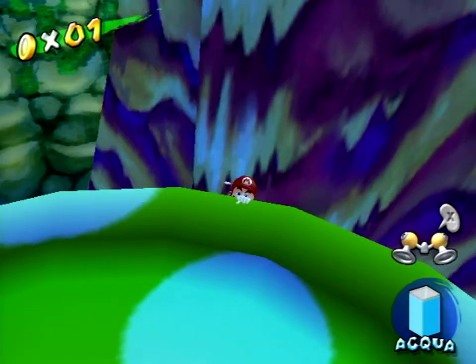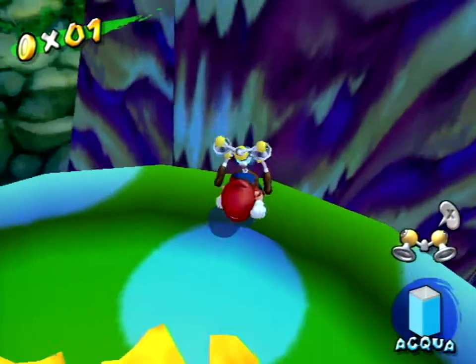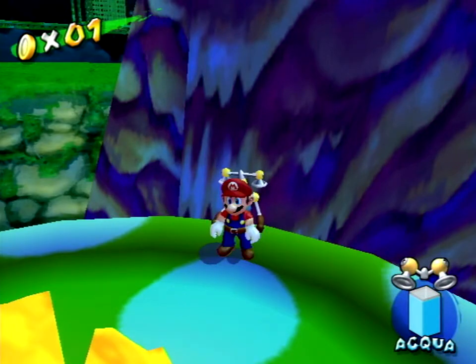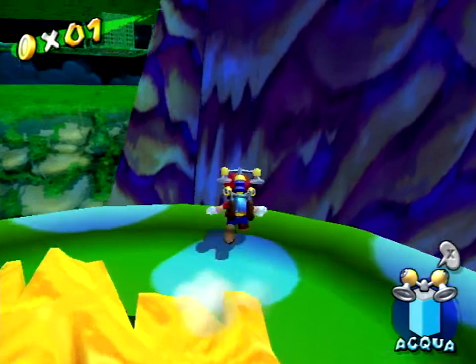If you've done it correctly, Mario should grab the ledge of the mushroom and hang there. If you don't slow down enough, Mario can get too close to one of the corners on the mushroom, and he will instantly pull himself up as soon as he grabs the ledge. If this happens, simply try again.